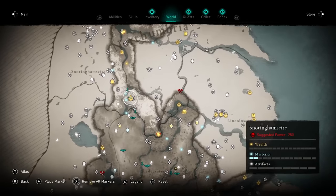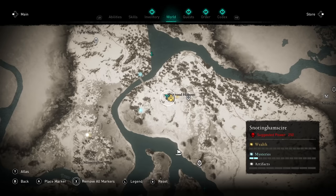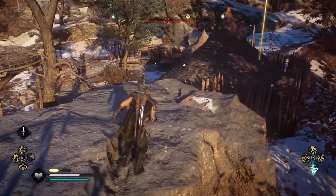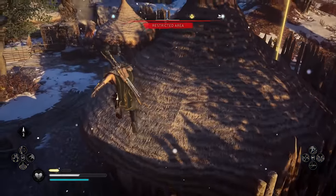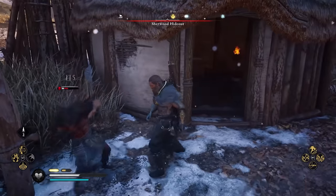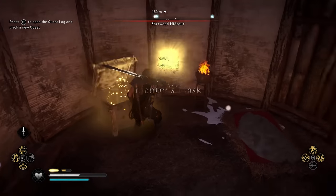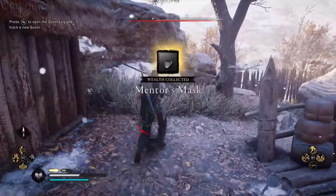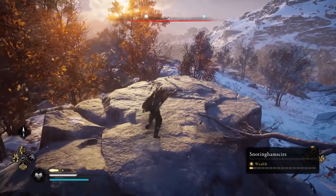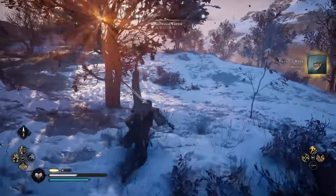Now we've got to go to Snottinghamshire — it's actually in Sherwood Forest at the Sherwood Hideout. This one's pretty quick to get to, although the people in this area are high level. I highly recommend maybe just running in, looting, and then running away. There's also a ton of really evil wolves around, so be careful because they do not mess around.